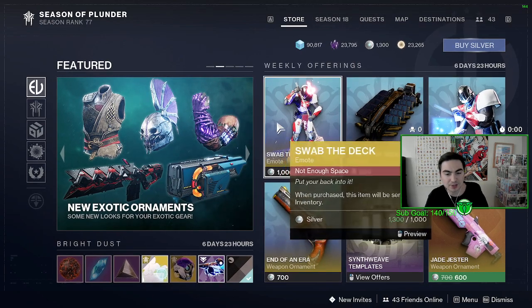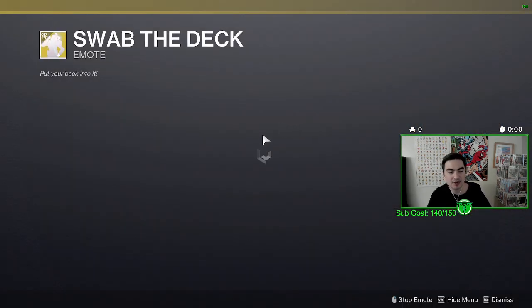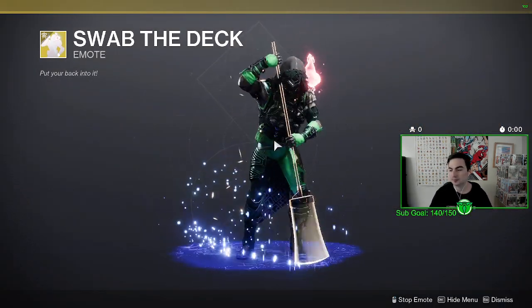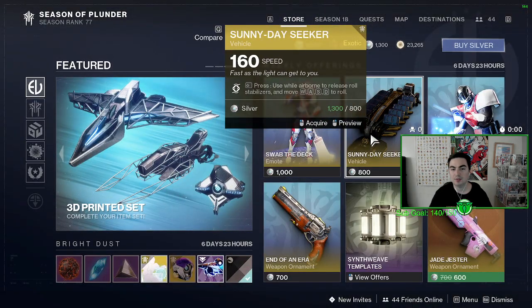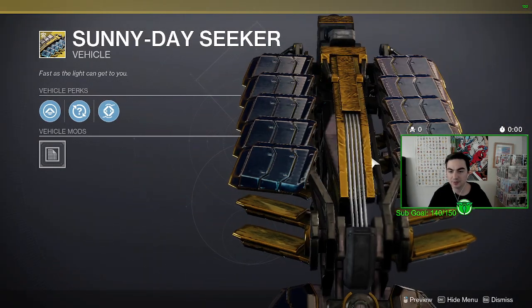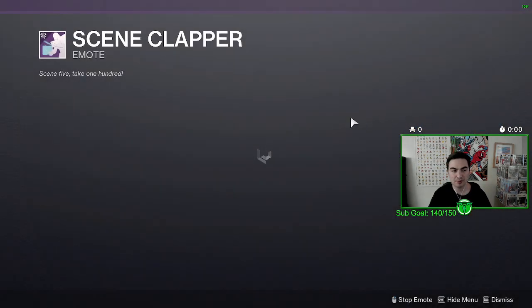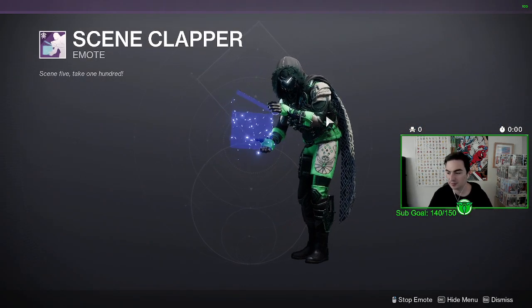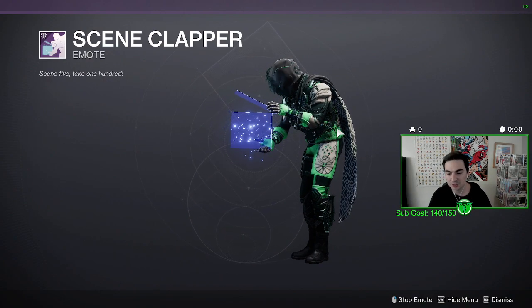If you're wondering what's in the Eververse Store this week, we're gonna be going over that quickly. For the weekly offerings, we have the Swamp the Deck emote, the Sunny Day Seeker vehicle, and the Scene Clapper for 500 Silver. I don't think it's worth it, but it's up to you — just here to show you.